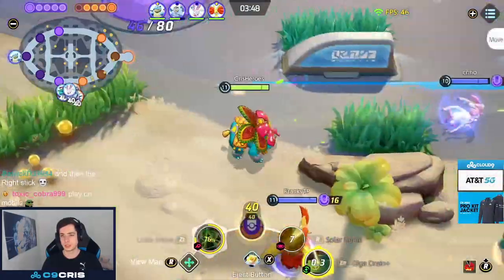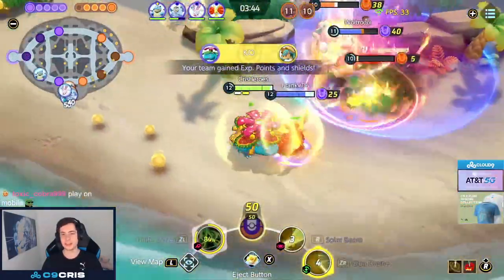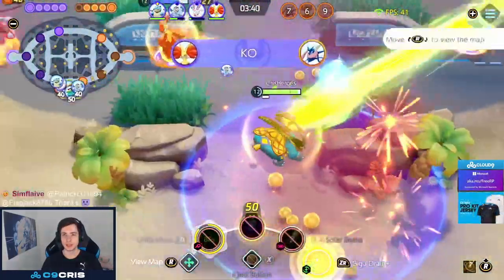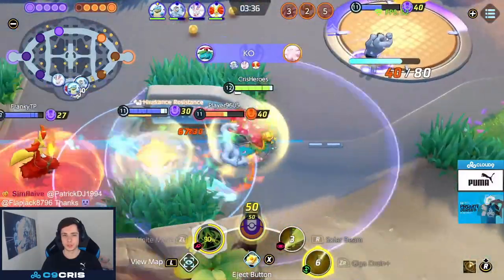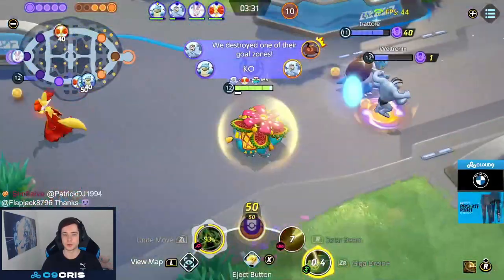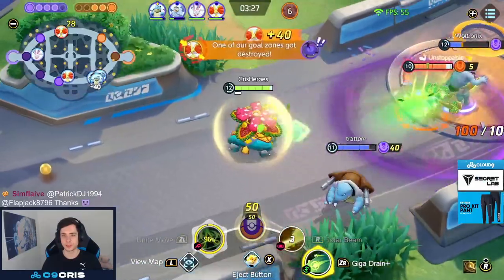I don't have my Unite move up here, so I have to stay back looking for max range Solar Beams. Actually, this time I Giga Drain steal the Dreadnaw. I kept my Solar Beam there as well for the last hit, but my team actually starts to win the teamfight. My champ is gonna kill the Greninja with 40. I think you could have probably waited a bit and we could have had a bigger overcap — we could have let Blastoise or Delphox score 30. We can just move towards the second base now.